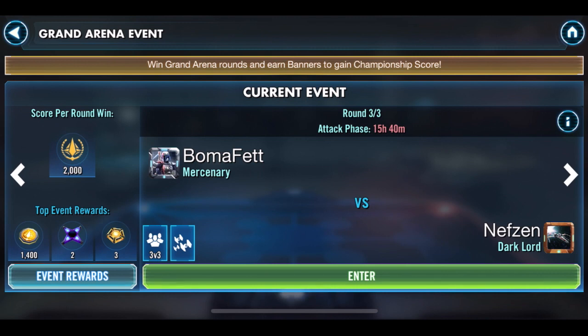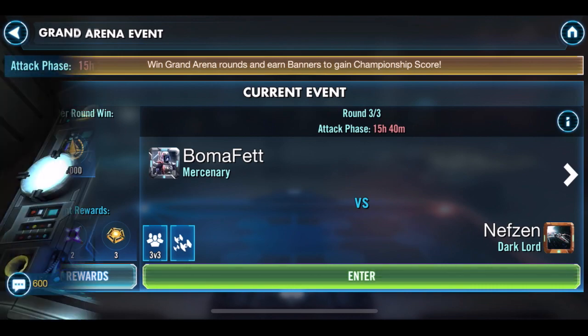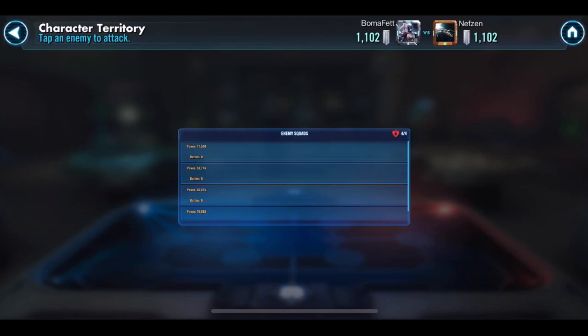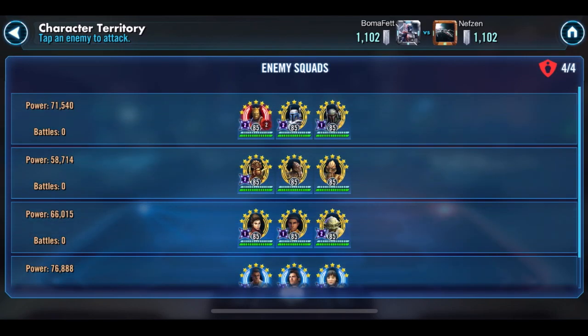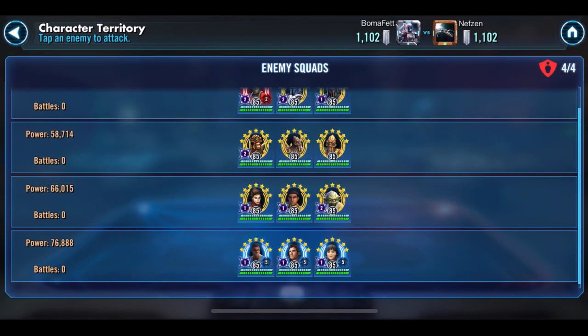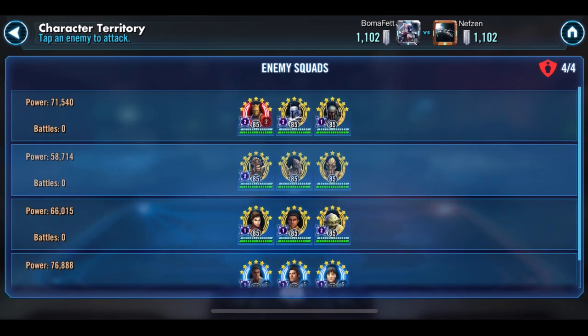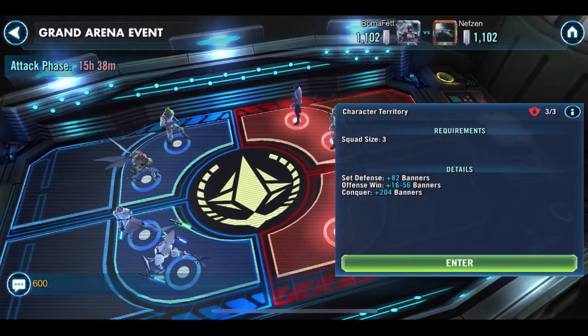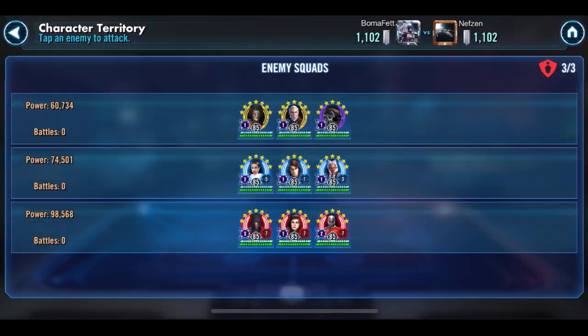Let's take a look at the defense that my opponent set. Here in the top zone, we've got a Bossk squad, Geonosians, Bastila Jedi, and this Relic Resistance squad that just isn't very good. Nefzen is going for Rey but doesn't have her yet. Here in the bottom zone, we've got a Newt squad, a Padme squad, and a full Relic Seven Darth Revan squad.